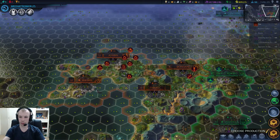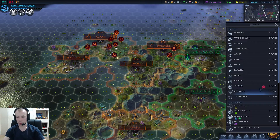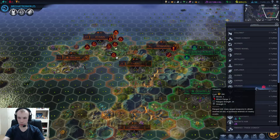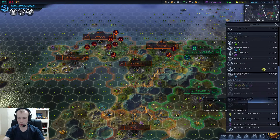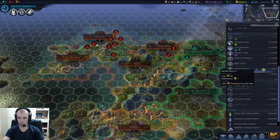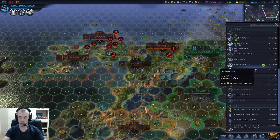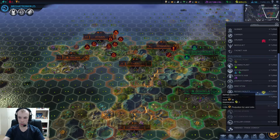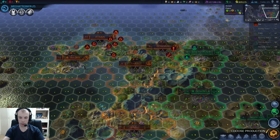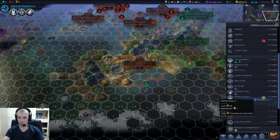Maybe the advisor will stop telling us to make trade units, but he probably won't. It recommends building a cruiser. It also recommends building a repair facility. Let's go with the facility — we're not really at war at the moment.